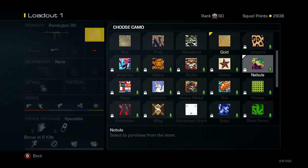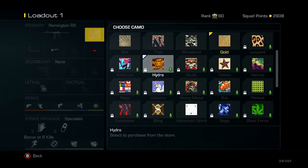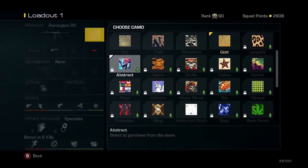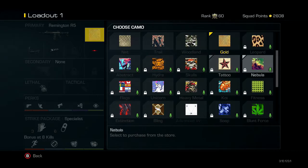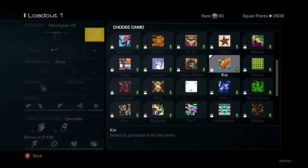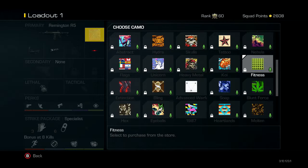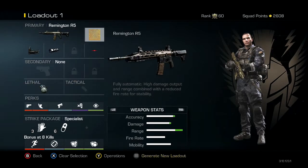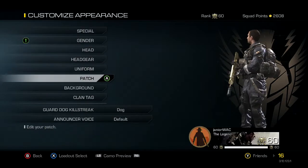We've got Leopard, Abstract, Hydra, Skulls, Tattoo, and Nebula on top of all the camos already in the game. We definitely have a lot already. From the new update, Abstract is definitely my favorite — it just looks great. I've seen a lot of people buy that, and Hydra as well as Nebula, which is basically just space cats without the cats.